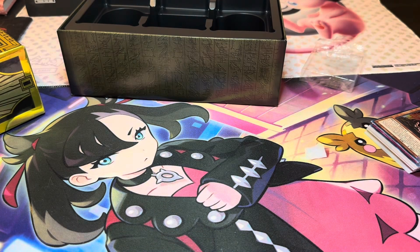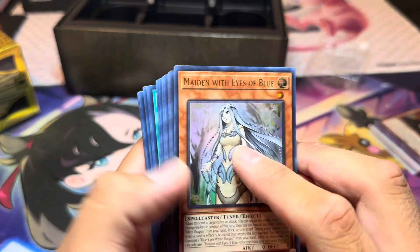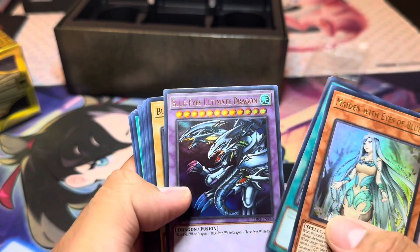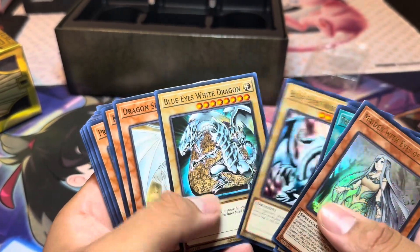And obviously the one I'd been waiting for was this one — Kaiba's deck, which obviously he's famous for: the Blue Eyes White Dragon. Nice, I needed another one of those. Oh, Blue Eyes Ultimate Dragon — let's go! It comes with three different Blue Eyes — the OG one right here.